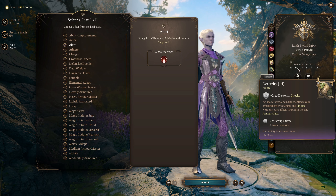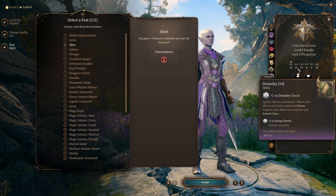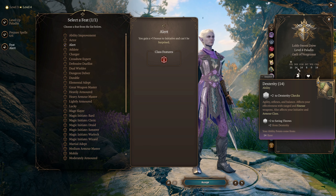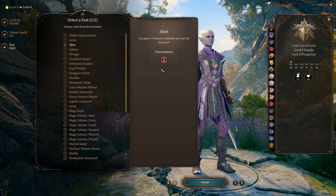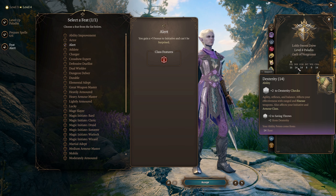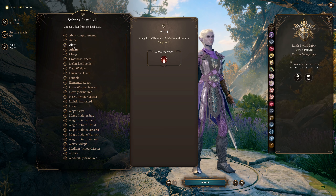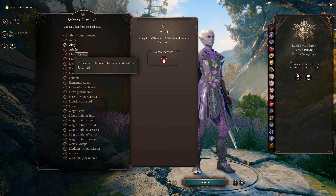By this point we'll probably have found good heavy armor, so we won't need the dexterity points for armor class anyways. In the early game you're probably wearing medium armor and need the 14 dexterity for armor class as well, but by level four you probably have decent heavy armor. Combined with Alert, that lets you skimp on dexterity and still gain all the benefits. So overall, highly recommend taking Alert, especially for honor mode runs — going first is just that good.